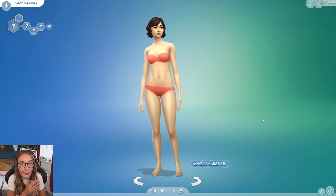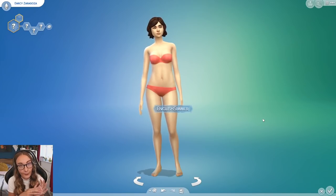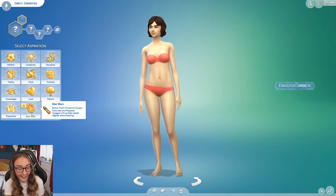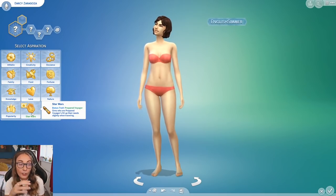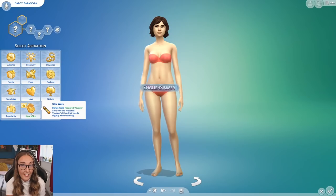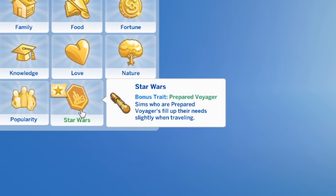This creator sim overview and first look is going to be a little bit different because usually I pre-record all of this footage. Going into the aspirations it's actually strange to see a new category. This kind of scares me because it makes me think this game pack is going to be its own separate entity in The Sims 4, which makes me nervous because it has its own dedicated aspiration. The bonus trait is Prepared Voyager.